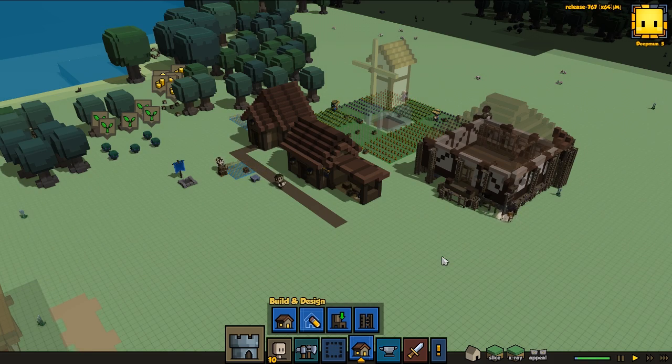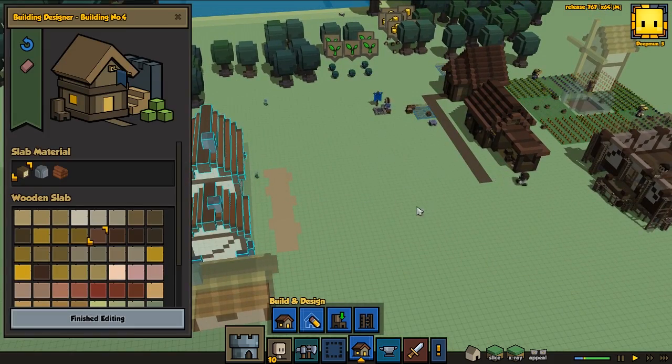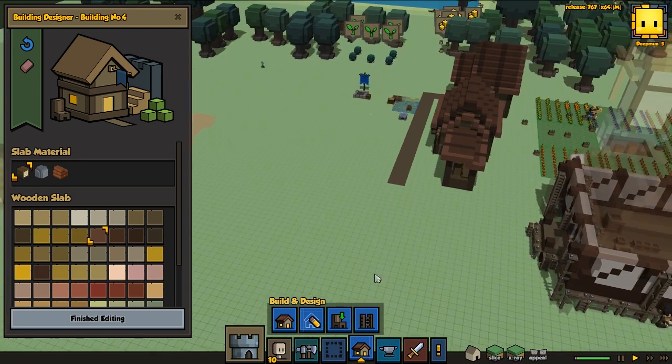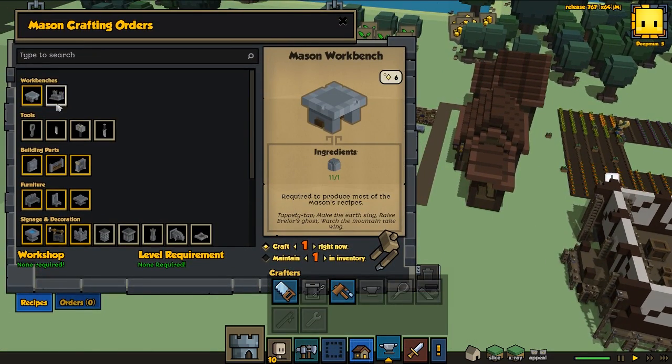Hey guys, welcome to Stonehearth with me Banto, and we're back with our Kingdoms and Castles Stonehearth Town. Today I'm gonna do another building - it's gonna be for the mason, and that's where we're gonna have a mason working, crafting with some bricks and making some stones and sculptures and such, which is something we're gonna start working with pretty soon since we do have a mason promoted.